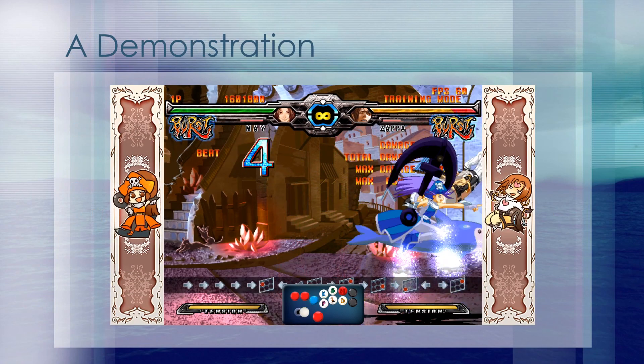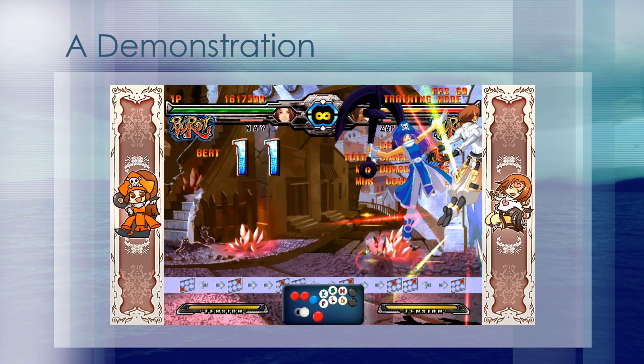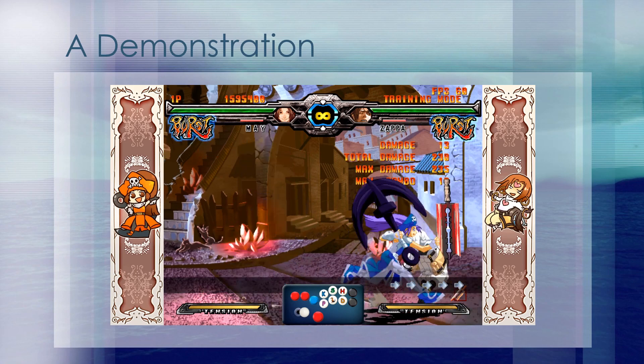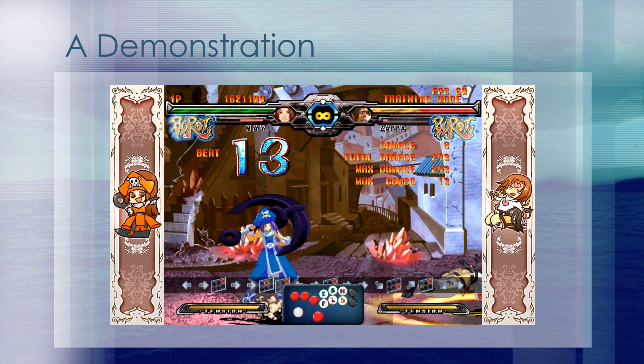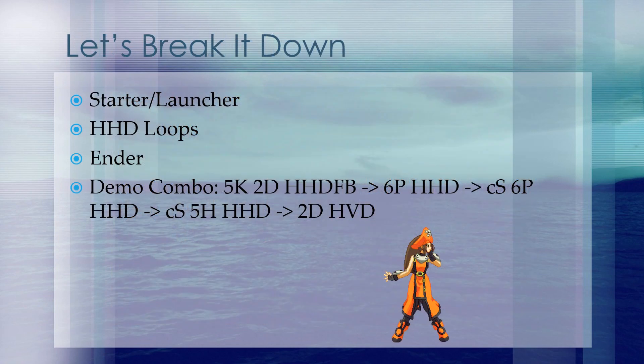Let's take a look at a demonstration combo. This combo is not optimal on Zappa — the actual optimal combo is simpler. However, I wanted to show several different elements so you can get an idea of what we're going to be learning today. The demonstration combo used 5K and the 2D heavy slash horizontal dolphin force break as the launcher phase, then used a 6P heavy slash horizontal dolphin for the first loop, close slash 6P heavy slash horizontal dolphin for the second loop, close slash 5H heavy slash horizontal dolphin for the third loop, and then used a 2D heavy slash vertical dolphin ender.